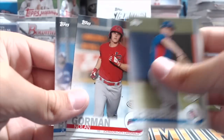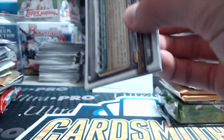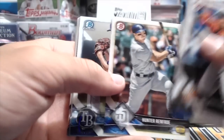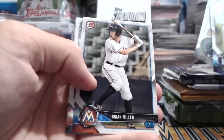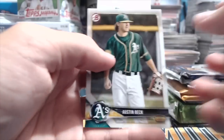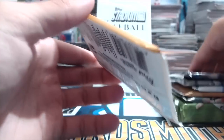2018 Bowman — Cole Roderer, Nolan Gorman (not bad), and Josh Breu. We haven't gotten anything out of this box yet — I think we got like one paper parallel and that was it. George Springer, Noah Sinnegard, Hunter Renfroe, Michael Mercado first chrome, Willie Calhoun numbered 99 out of 100, Brian Miller, Steven Duggar, Royce Lewis, and Austin Beck. Number 99 out of 100 — still one of the top 100, can't go wrong.